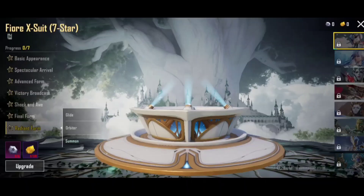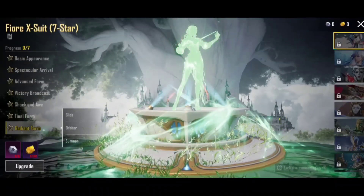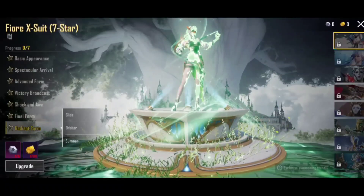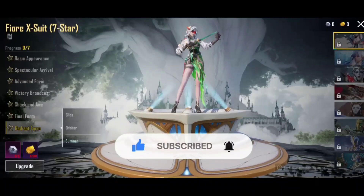This is the final form. Overall, the exit is level 1 and level 7. In the final form, you will have a female use in the jungle team, so you will have a better result. But this exit is not the highlight.